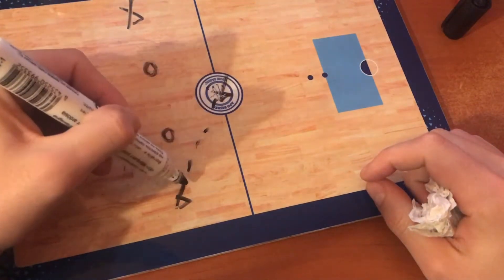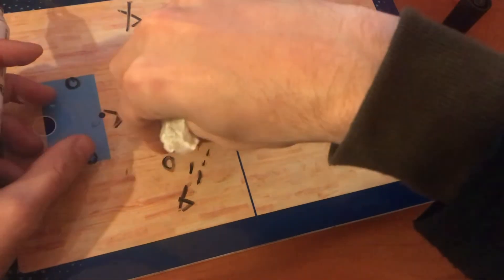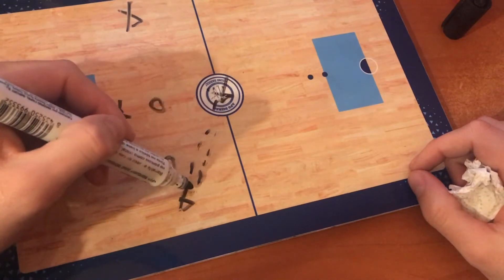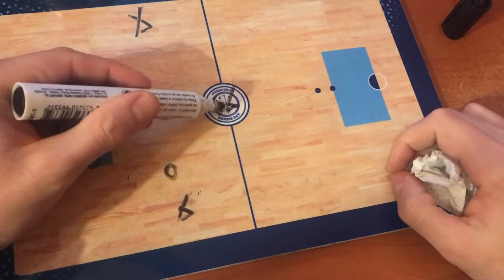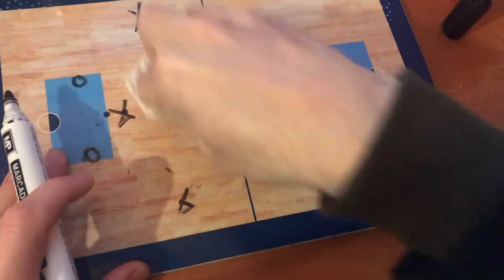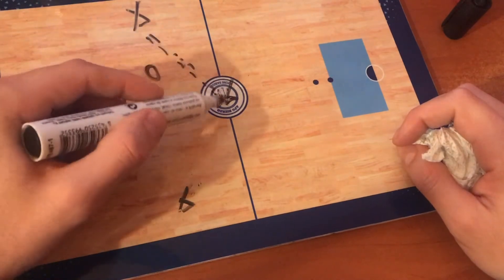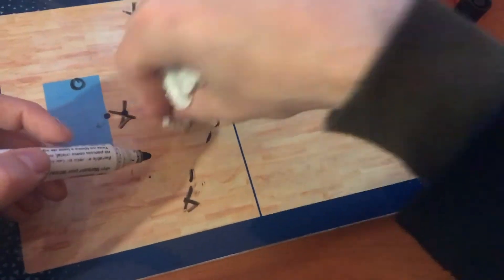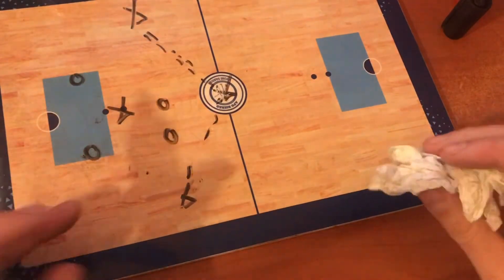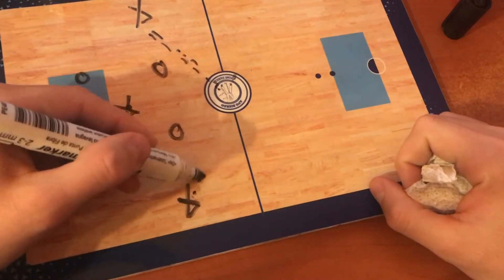Sometimes we repeat the pass: I start with the ball, pass it over here, he passes it back, and I pass back again. I keep the defense on this side of the rink — doing two or three passes — and then when they pass it to me, I switch sides so they have to quickly reorganize. He passes it back, I pass it back, and these two players move again.